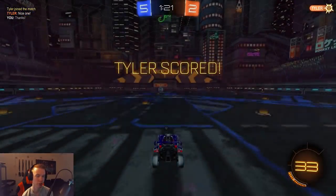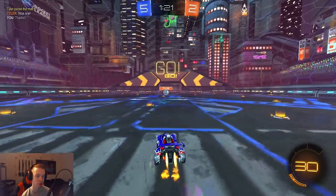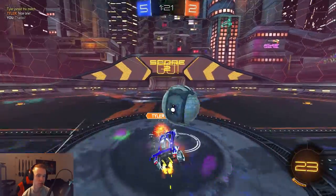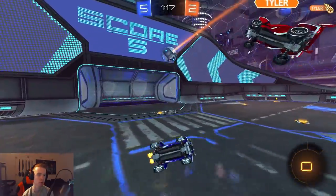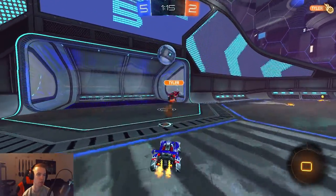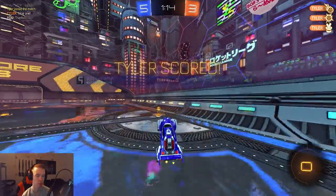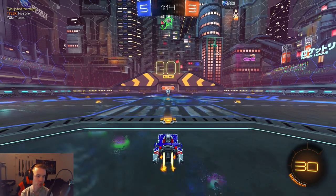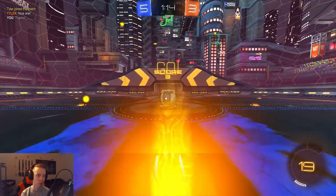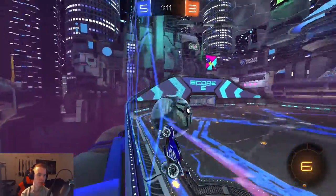I could have just gone immediately with full boost over him — I don't know why I'm being patient. I'm assuming he would retreat and get some boost, because I could just pop it over him and score. I saved it. That was a favorable kickoff for him — it popped up perfectly. If I waited and went back he probably would have scored immediately, so it was important to challenge him. He did the backwards kickoff — interesting.